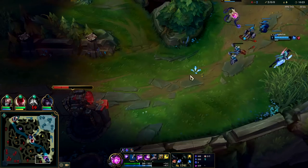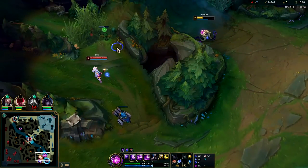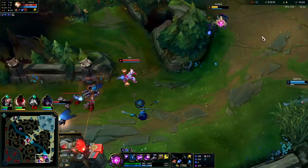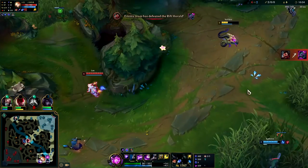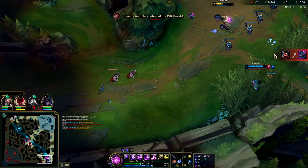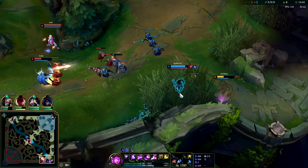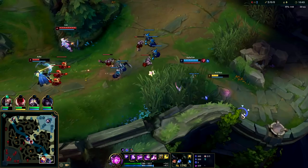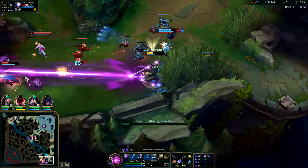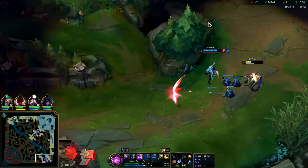Arcane Comet sets you up to have full pressure and HP advantage. My R is up here in a second and then this Lux dies — that was so close, just needed an R. Graves took a recall to top side so we should be safe. We have bush control here. I'm a little nervous about the Lux — she might be able to kill me with her R.